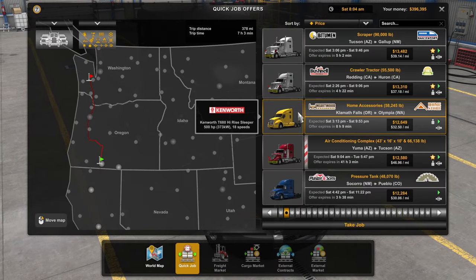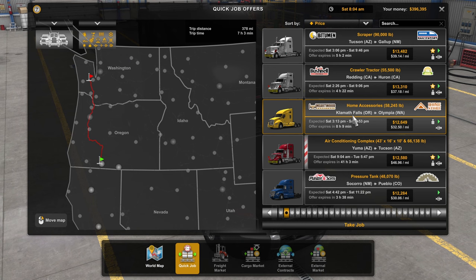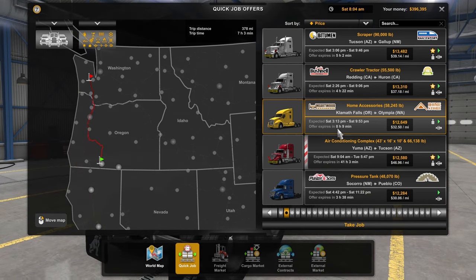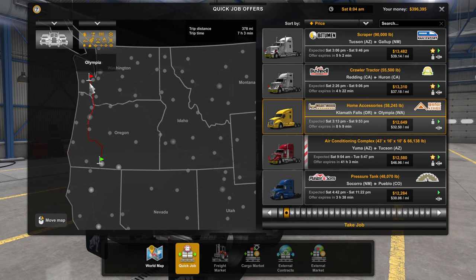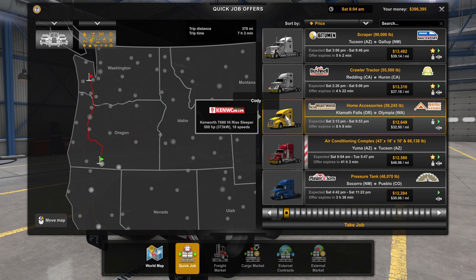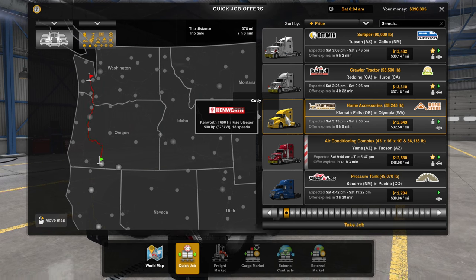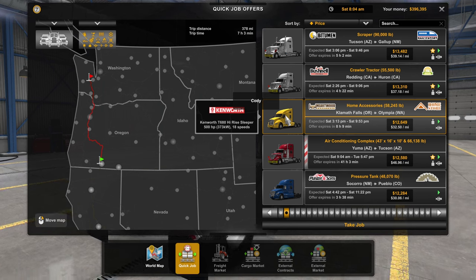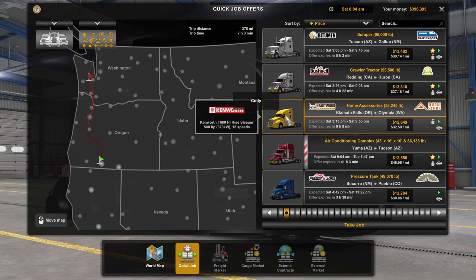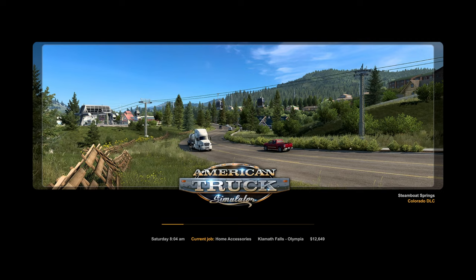We're here at the quick jobs. Looking at this one, we have a Klamath Falls, Oregon to Olympia, Washington — eight hours and nine minutes. That's totally irrelevant. It's a pretty long drive, but it's an eight-speed. And since we have the shifter — it's just the knob that sits on top of it so we can easily shift — it has made the shifting so much better. So we're going to do this one. Let's just take this job.